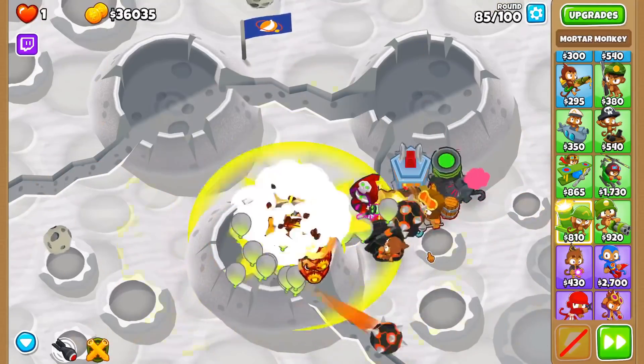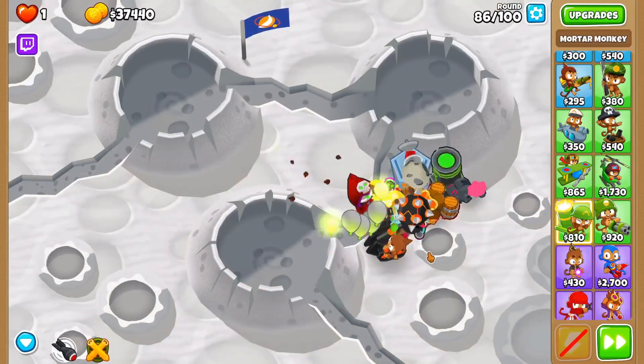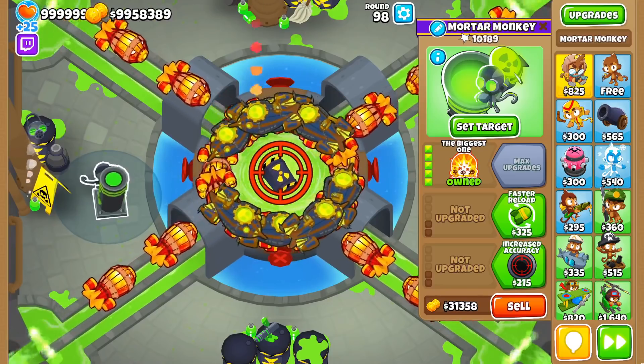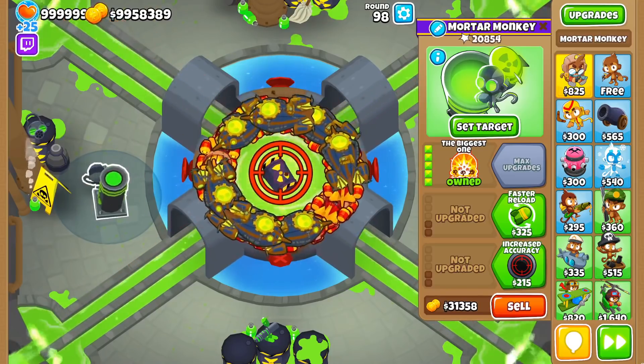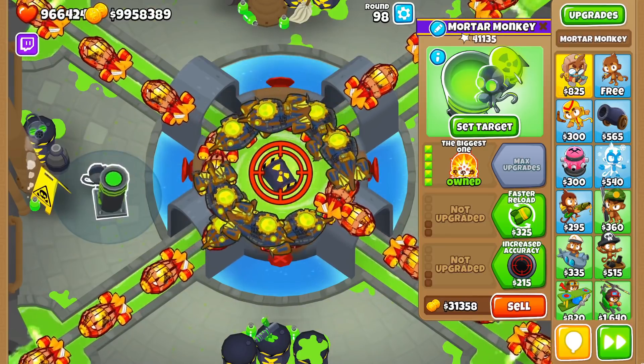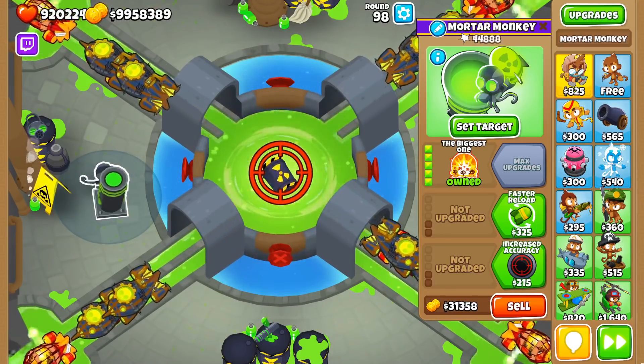The biggest one is in contention for the best super ceramic popper in the game, but its cross paths add some flexibility that we're going to cover today. The 500 mortar monkey shoots every 2 seconds, has 200 pierce, stuns bloons for 0.5 seconds, and does 20 damage normally, but 40 damage to ceramics and blimps. These are already impressive stats, but the cross paths are what make it interesting.